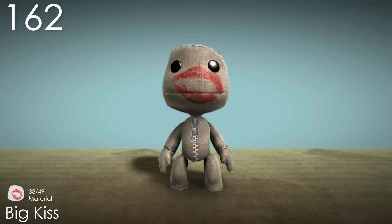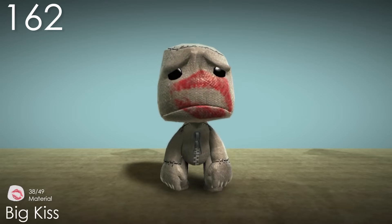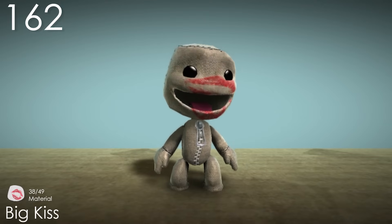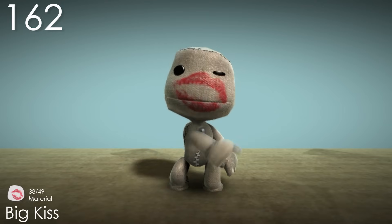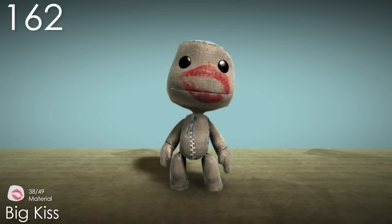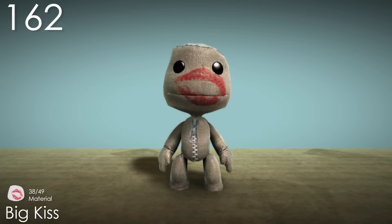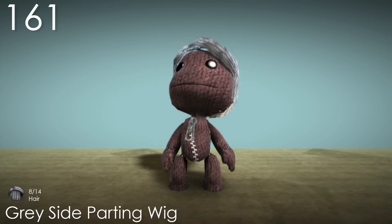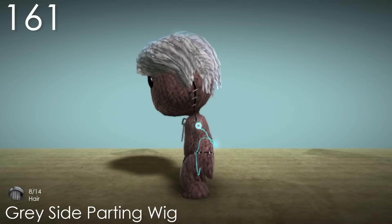Number 162: Big Kiss. This is another material that's just brought down by the over-saturation of white in the list of skins. The concept is there, I just feel like it needs to be more than just plain white with a single decal — maybe make him blush or add more lipstick in places. It is still pretty cute as it is though, and it's funny imagining something kissing Sackboy's entire face all at once. Number 161: Grey Side Parting Wig. This is a wig that I really like the shape of. It looks very natural and tidy. The only downside for me is the colour.